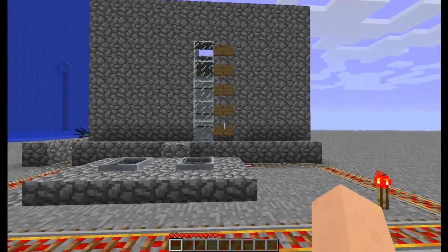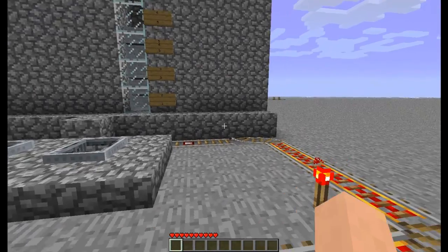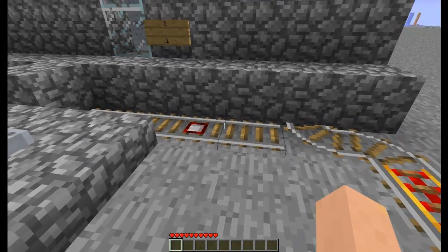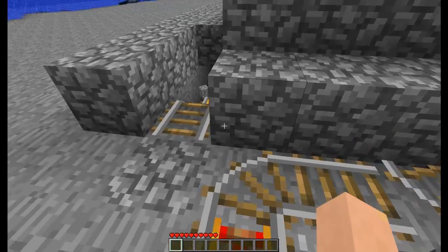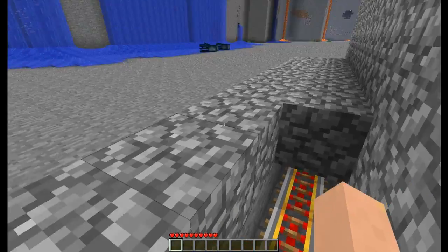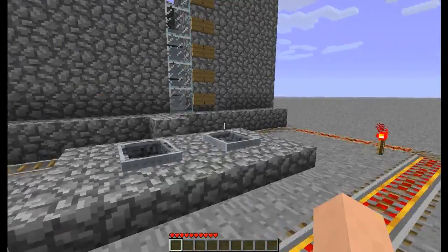This construction here is a minecart system that I have been working on. It has runaway cart detection — it was a pain in the ass to make, by the way. Everything is pretty much hidden. This is the overflow.